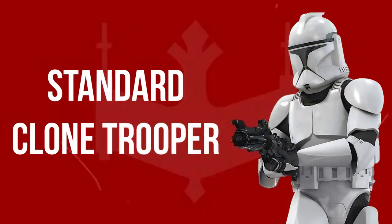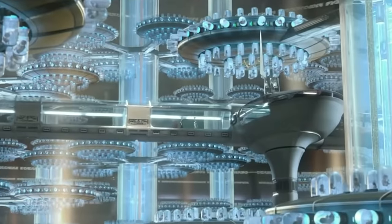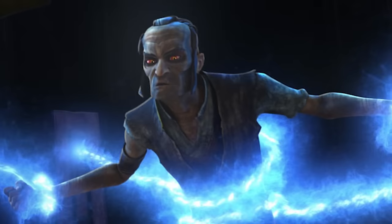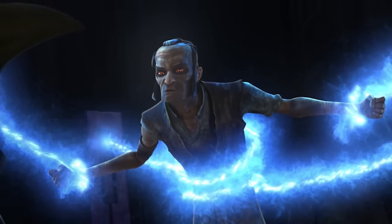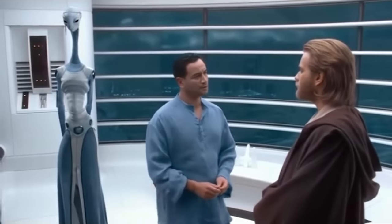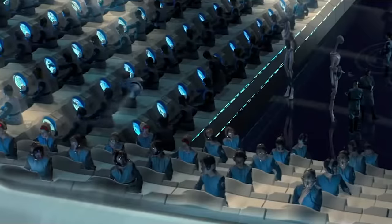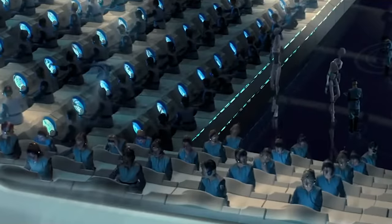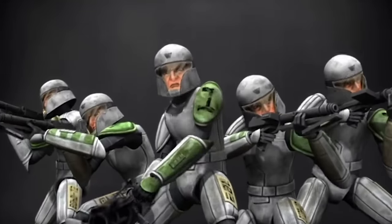We begin with the Standard Clone Trooper, the most common variant which made up the backbone of the army. Clone Troopers were grown on the planet Kamino at the request of Jedi Master and council member Sifo-Dyas, who foresaw the coming conflict, though the rest of the Jedi Council disagreed and thus kicked him off. After Sifo-Dyas' death, the project was taken over by the Sith. Clones were modeled on a human template, the Mandalorian bounty hunter Jango Fett, although their genetic structure was modified to make them less independent and more docile than the bounty hunter. They were also designed to age at twice the rate of natural humans, accelerating their growth and making them ready for combat in a decade's time. Clone Troopers would train on Kamino as clone cadets until ready for the front lines.